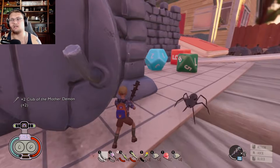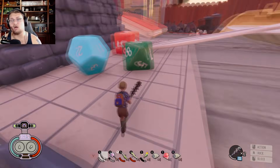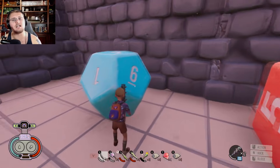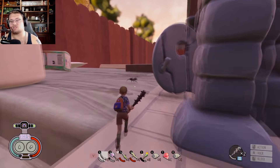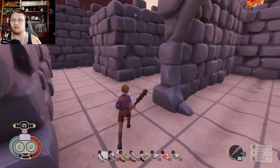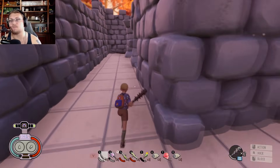The next thing involves dice. You're going to run up to these dice — and yeah, you can move the dice around with this weapon. But that's not how you actually do it; I just wanted to let you know you can move the dice with this weapon.